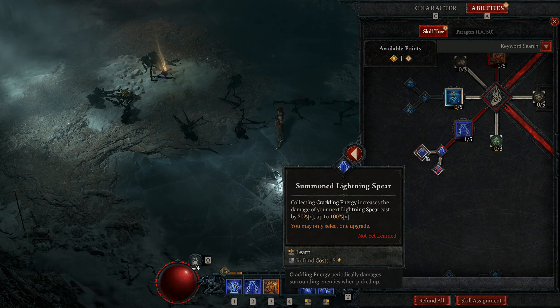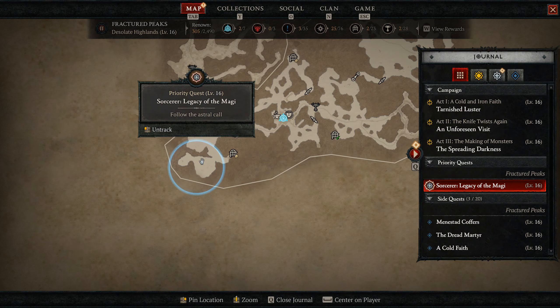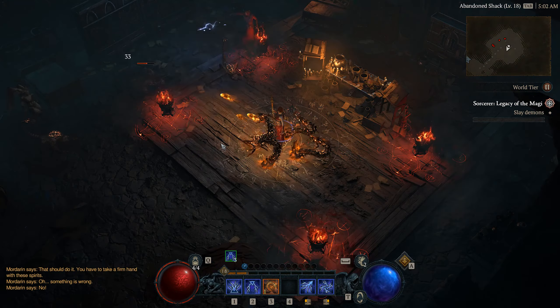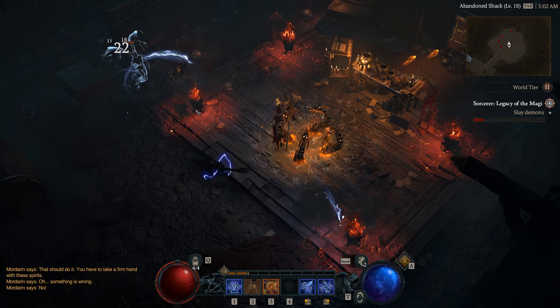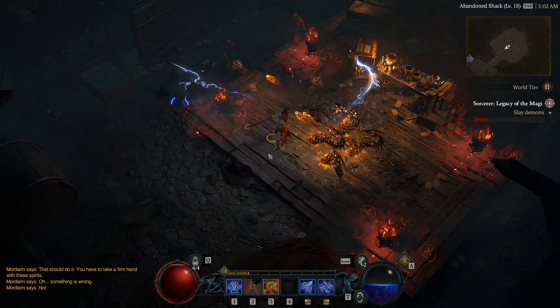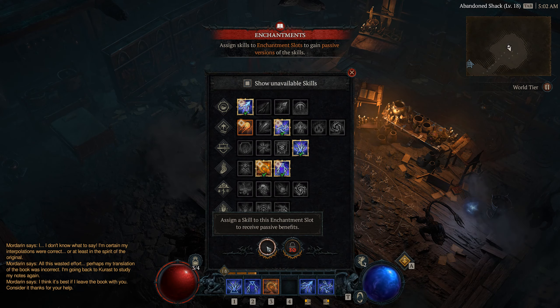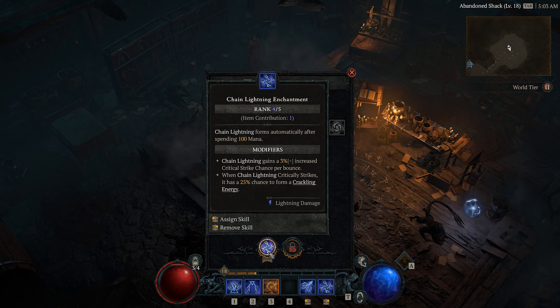At level 15 you can start your class quest, the Legacy of the Magi, which sends you into a dungeon to find a codex and perform a ritual. This unlocks an enchantment slot where you can add an ability for bonus passive effects, such as Chain Lightning forming automatically after spending 100 mana.